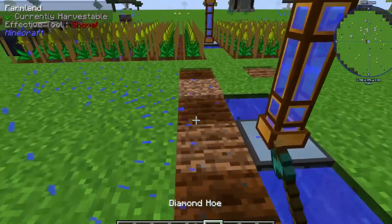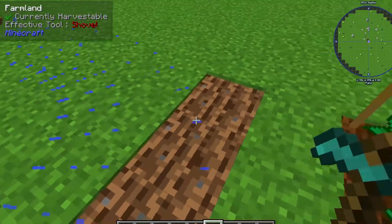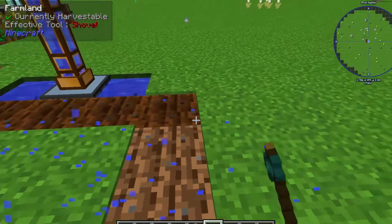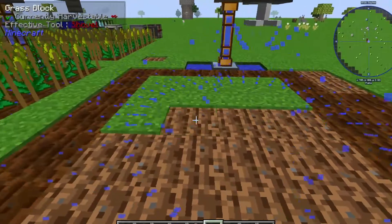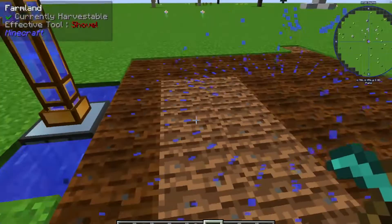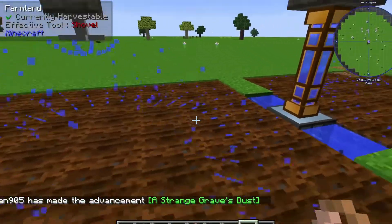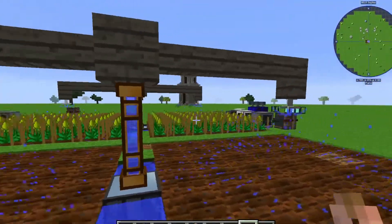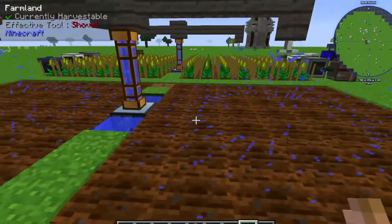Once it starts spraying, go ahead and till out the land that you need. In this case we're going to be using a seven by seven area. Once you have everything placed, everything tilled out, and all of the sprinklers working for irrigation, on each side of the sprinkler on the bottom of it...